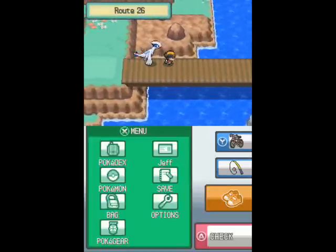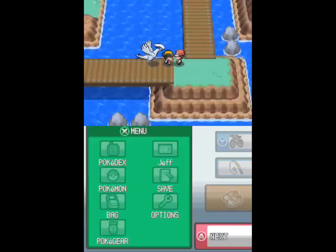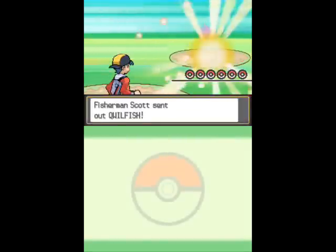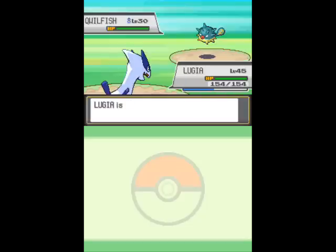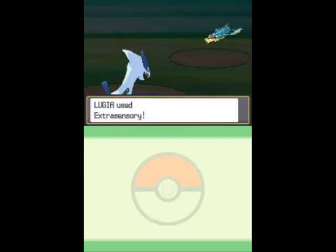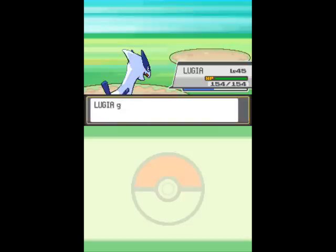As I was saying, I was checking out Bulbapedia yesterday, and something that annoys me about that site — I don't know if I'm alone in this — is that when they're talking about new anime episodes in Japan, or anything pertaining to the anime on Bulba News, they always, ALWAYS use Japanese names, despite the fact that the article is written in English. Why are they doing that? I just don't get it. Is it official policy? And if yes, why?